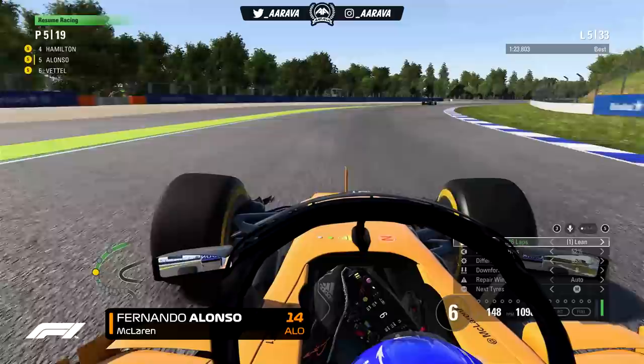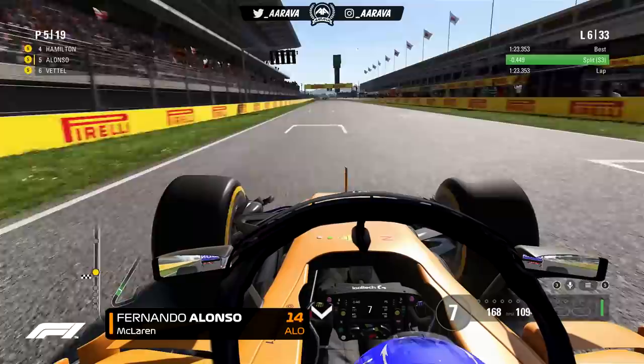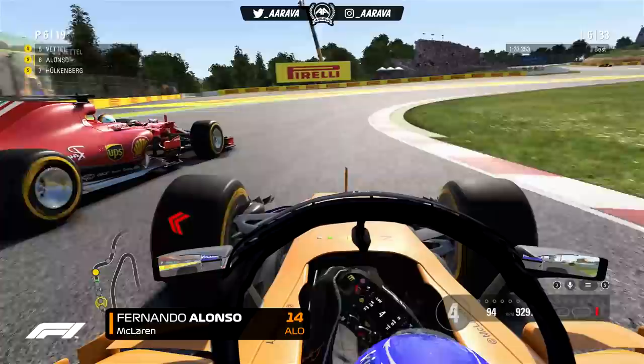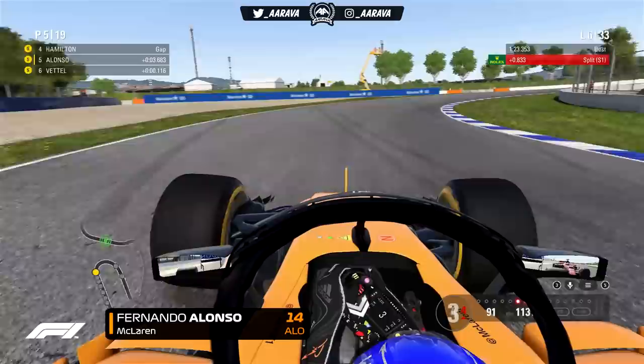Now on lap 5, Valtteri Bottas is out of the Spanish Grand Prix. Things have calmed down and I'm into P5. Hamilton has picked up the pace after being initially so slow. For the first time this season, Bottas is getting bad luck, and Hamilton will finally beat his teammate by a considerable margin on points. We now go toe-to-toe with Sebastian Vettel — we've had so many fights with Vettel's AI over the years on the F1 game, and 2018 is no different.